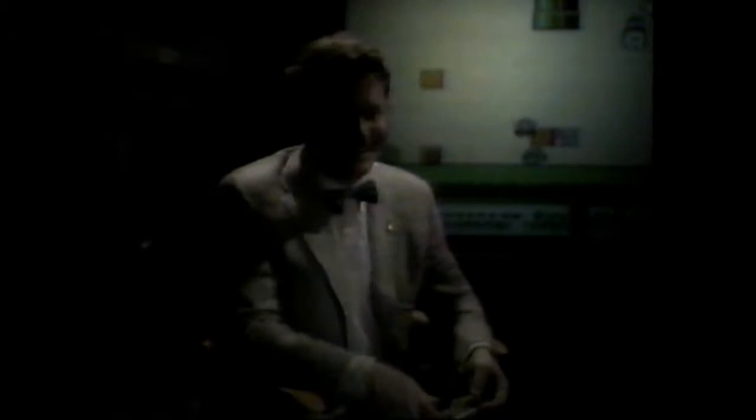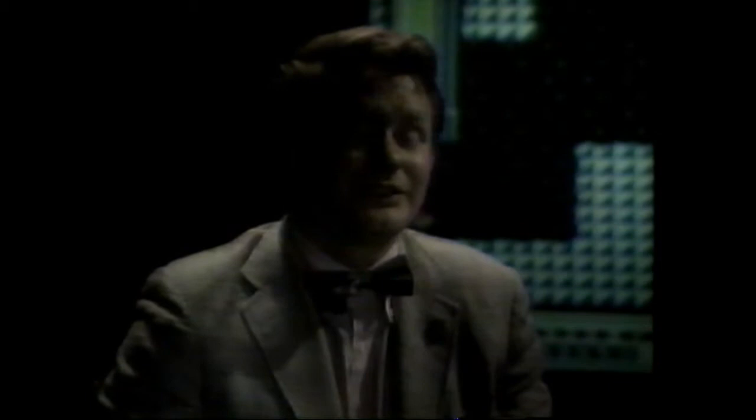The first thing a player wants to know is how to get farther into the game quickly, because that's one of the big rewards of a game. And in Mario Bros., there are three hidden warp whistles that allow you to get farther into the game.